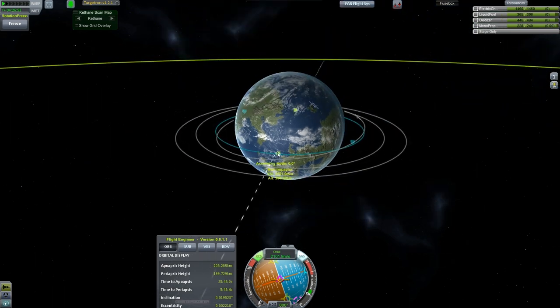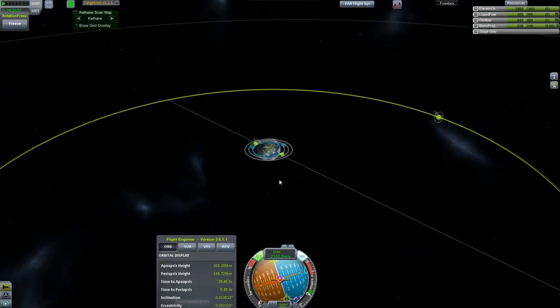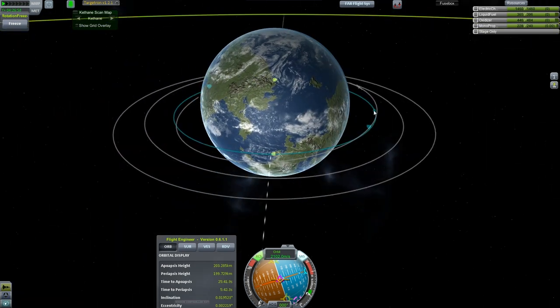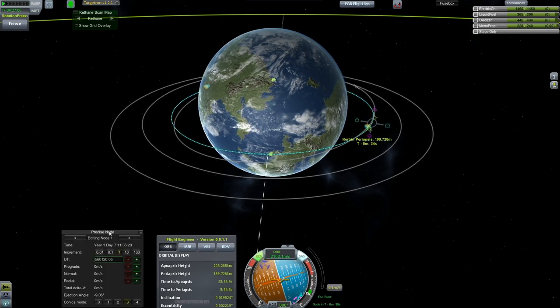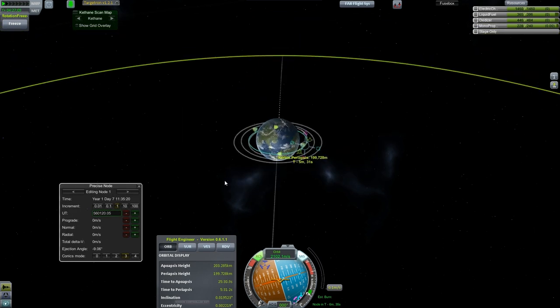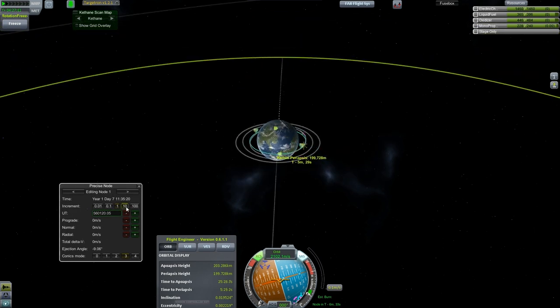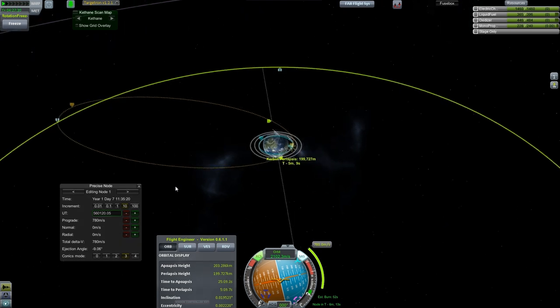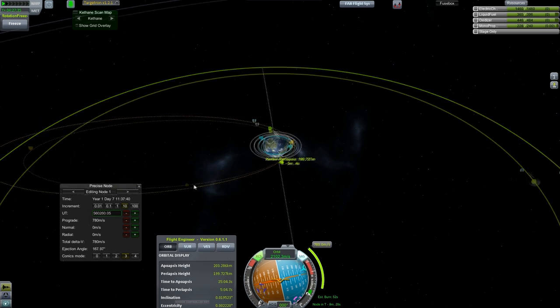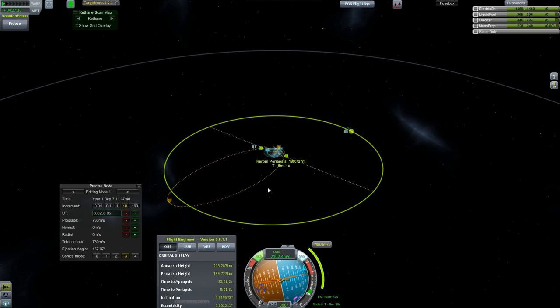Here we have matched inclinations with the moon. You guys know the drill, right? Let's put a maneuver node right up — let's put it like a few minutes ahead, just give us time to play with all the options. Okay, prograde — let's go times ten on the prograde. About that much. And we move the thing forward in time until it looks like we'll have an appropriate intercept.